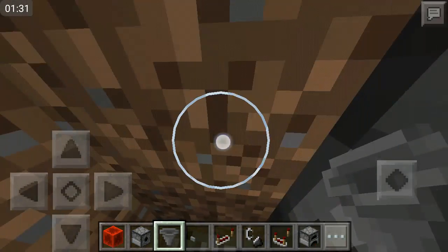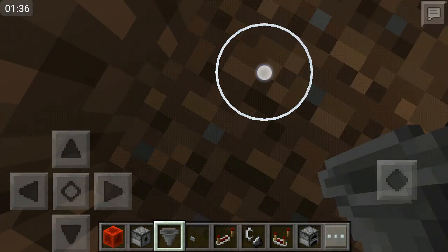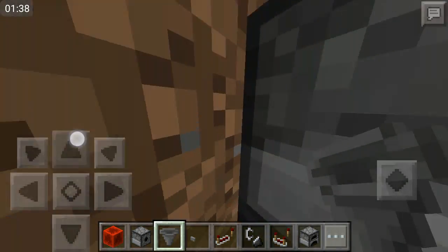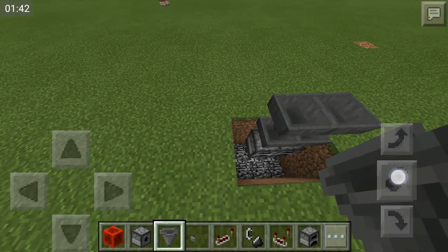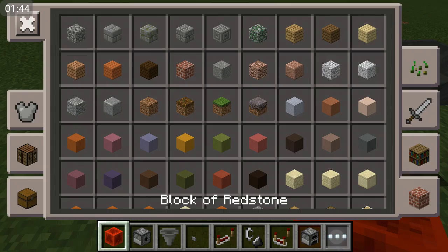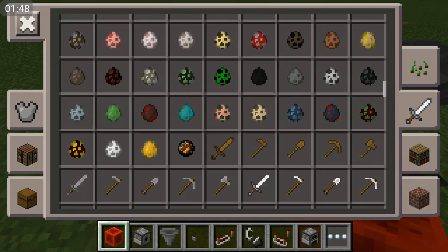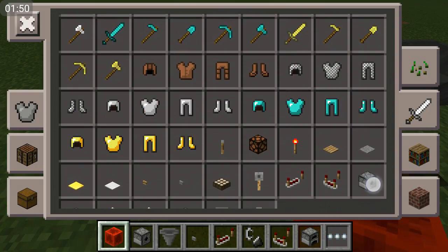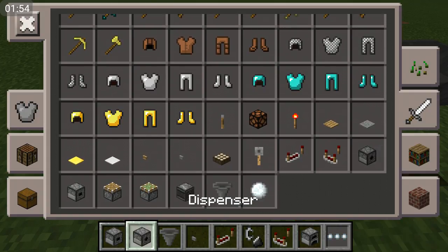Facing into that block, which is then going to lead - which then you need your dropper. That's a dispenser, we're going to have to use that, which is important but we don't need it right now. That's another dispenser. There we go - dropper, then the dispenser.